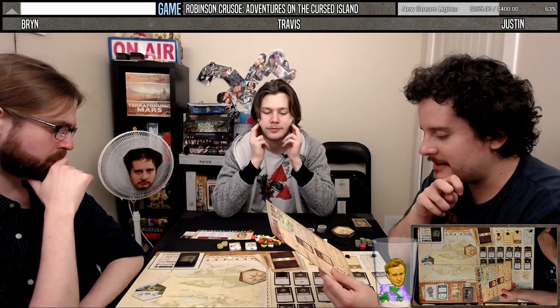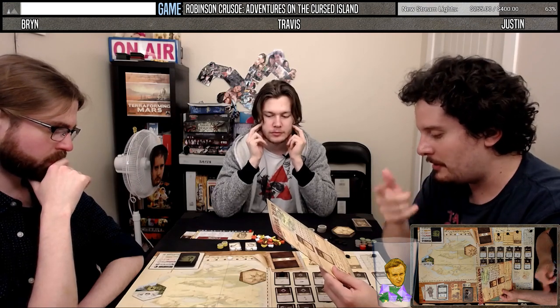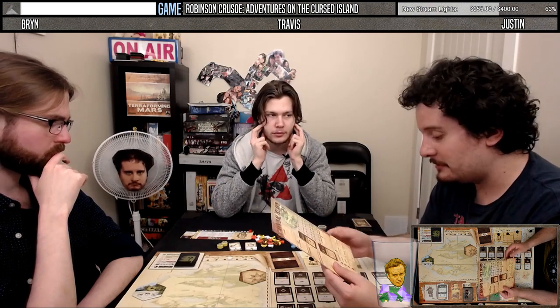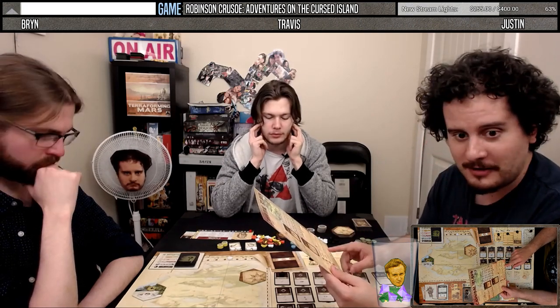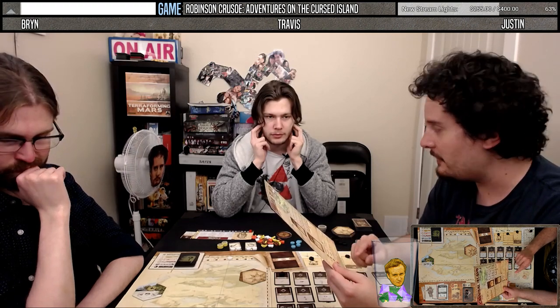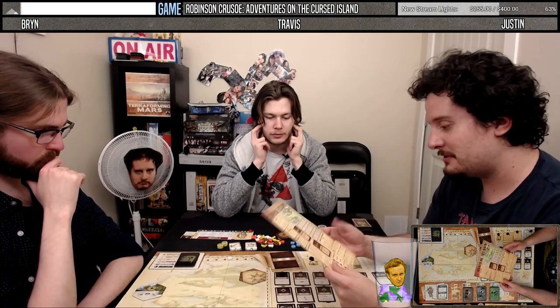When the tile with the totem symbol is revealed, mark it with a numbered token. Use them in ascending order. The first village — they all do damage when you find a cannibal village, but then we can kill them. The strength of each village is four, plus the number of revealed totem icons found on all the island tiles. When you burn it down, you cover the totem icon with a black token and it does not count towards the revealed totems.